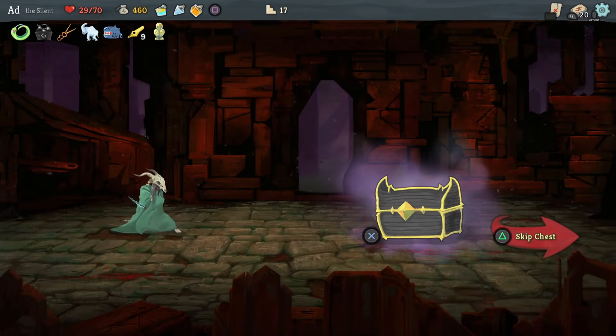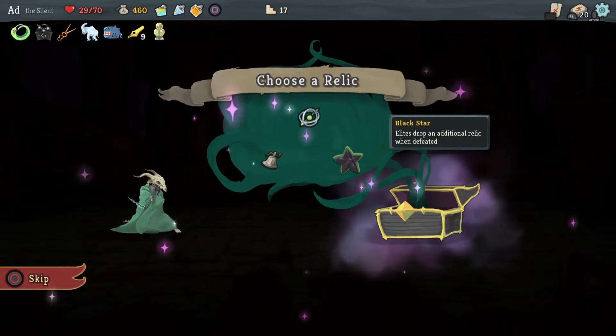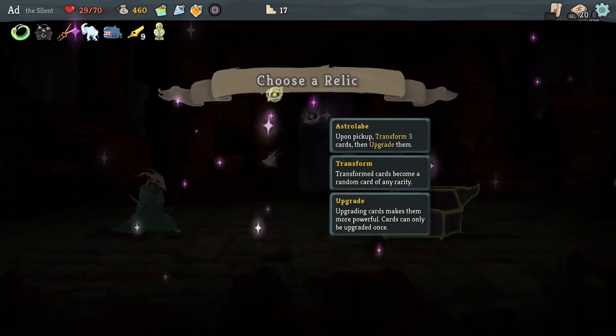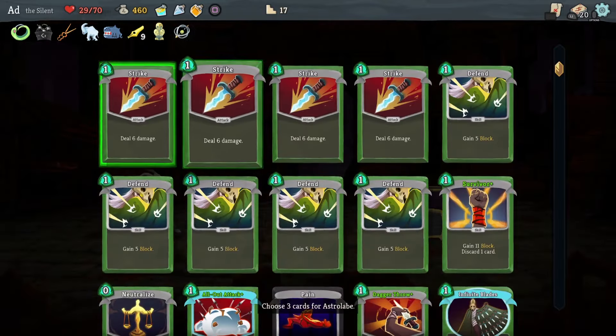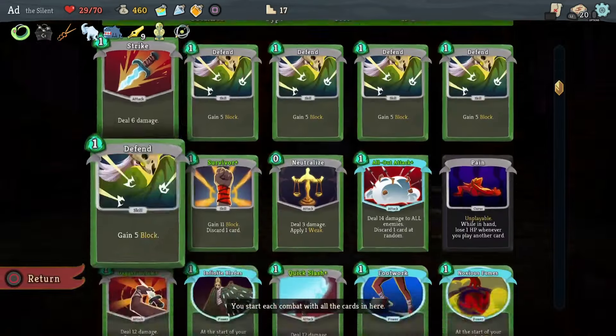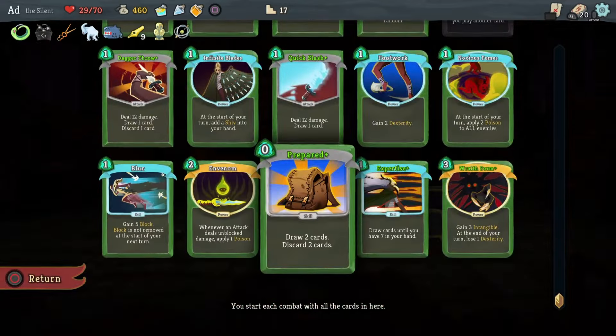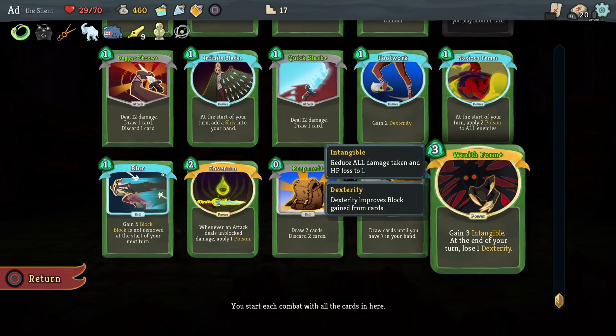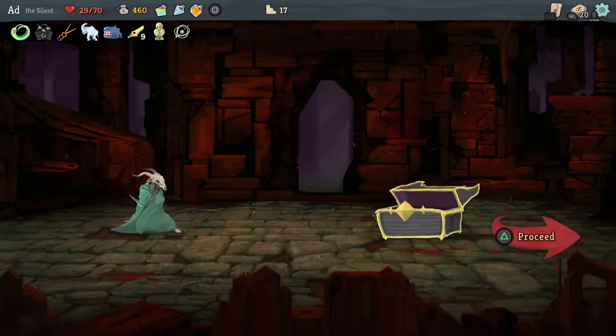I've got three potions in the bank which should compensate for how roughly I've been playing. Let's take the Astrolabe — upon pickup, transform three cards and upgrade them. We're going to transform three of our Strikes. So we've got: Prepared — draw two cards and discard two cards, very good; Expertise Plus — draw cards until you have seven in your hand; and Wraith Form — gain three intangible, meaning the next attack deals one damage, but you lose dexterity each turn. It's one to play near the end of a fight as a get out of jail free card.